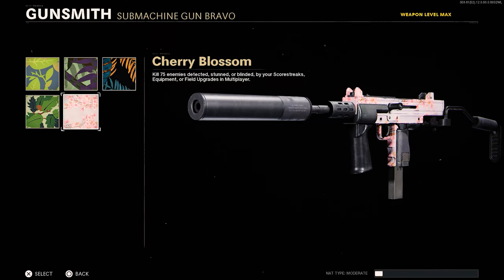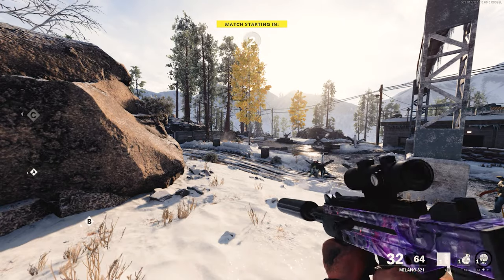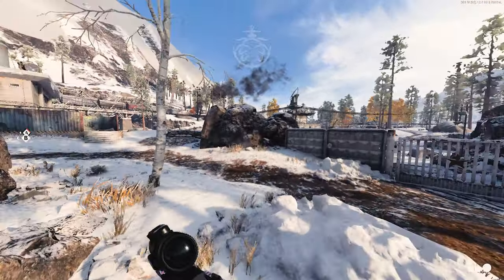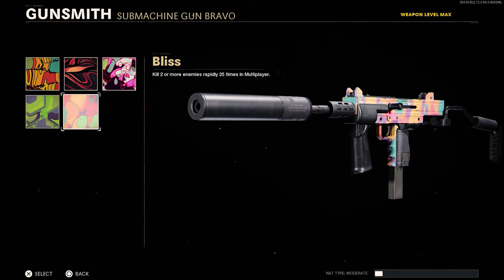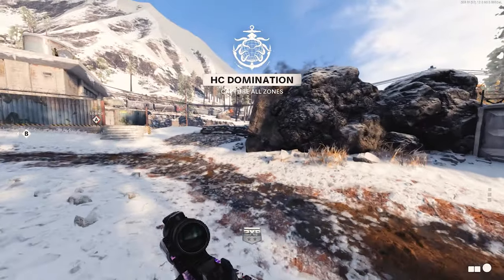At weapon level 30, this is Flora, which requires you to get 75 kills while the enemy is affected by your scorestreaks, equipment, or field upgrades — whether that be the field mic, UAV, and so on. At weapon level 40, this is Science, requiring 75 point blank kills. At weapon level 50, the last camo challenge is Psychedelic, which requires 25 double kills.